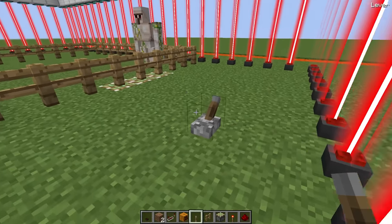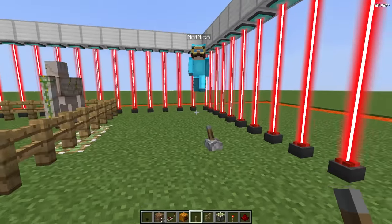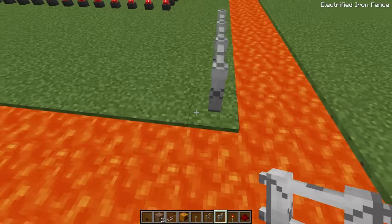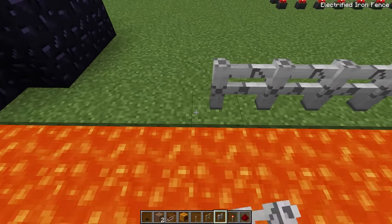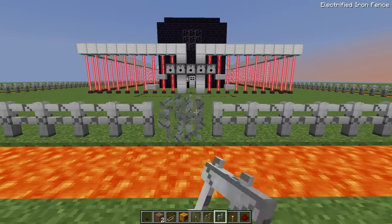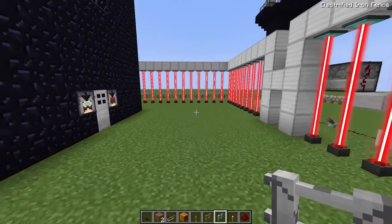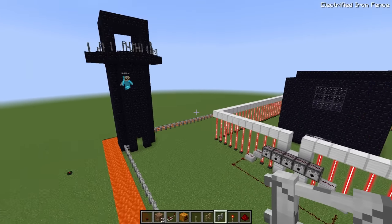They keep the iron golems caged for now and move on to building an electric wall using electrified iron fences placed around the lava moat. They leave a small gap to pass through. The house now has three defensive perimeter layers: the lava moat, electrified fence, and laser wall.